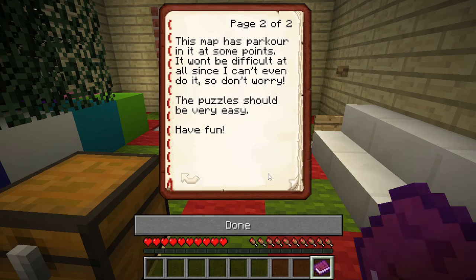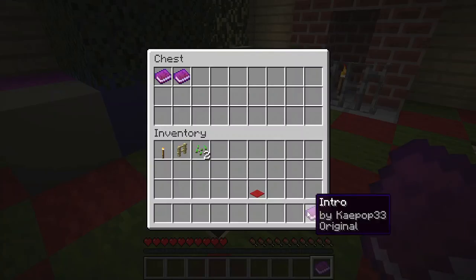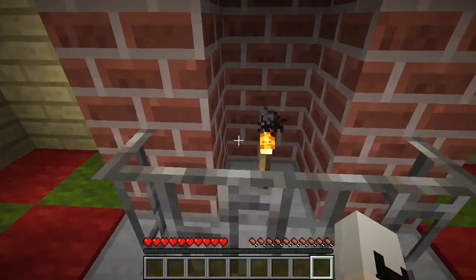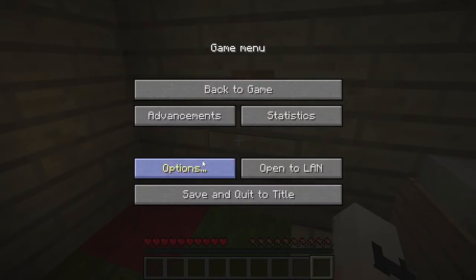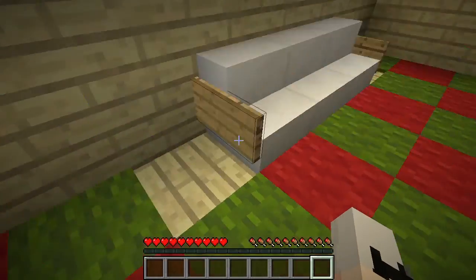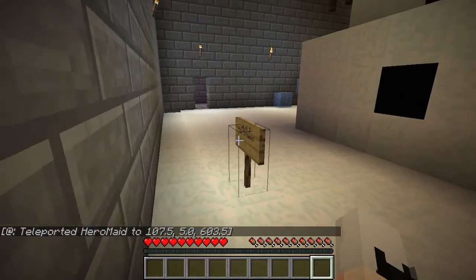This map has parkour in it, so at some points it won't be difficult at all since I can't even do it. Don't worry, the puzzle should be very easy. It's a little simple find-the-button map. I'm just going to dispose of everything. Cute fireplace. Is my auto-jump on? Level one: the snowman.